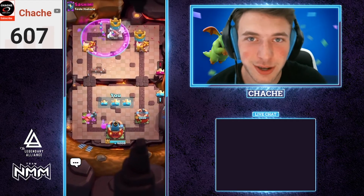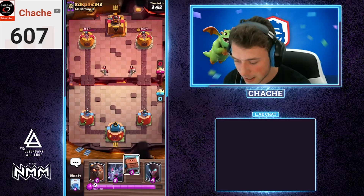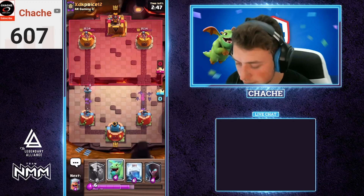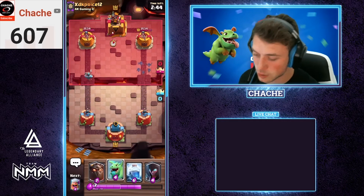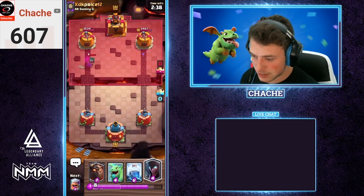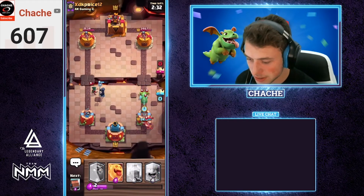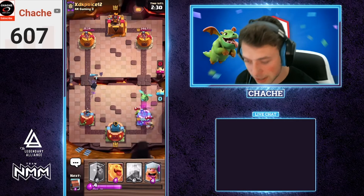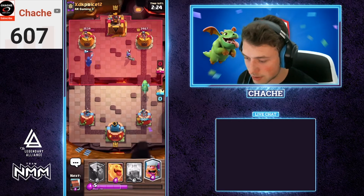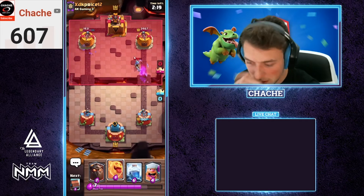Game number three. My royal delivery may be a little off but it doesn't really matter because it's got a huge radius. XD K Price 12 is our third and final opponent. We've been having a ton of success. If you want to try out this deck, remember to be a little patient — always try to wait for double elixir for that lava hound unless you have a clear and obvious point of attack. Look at our knight sneaking to the tower, getting us a couple of bats and a good chunk of damage.